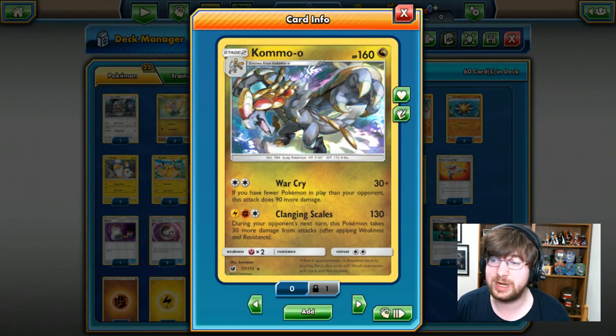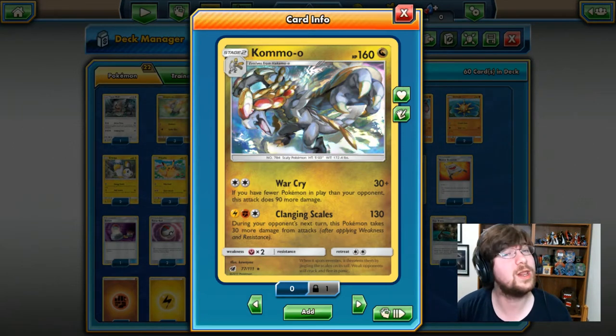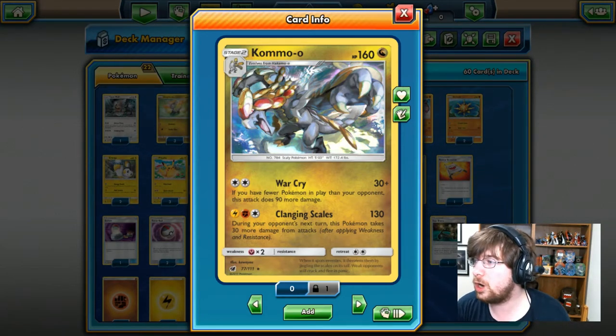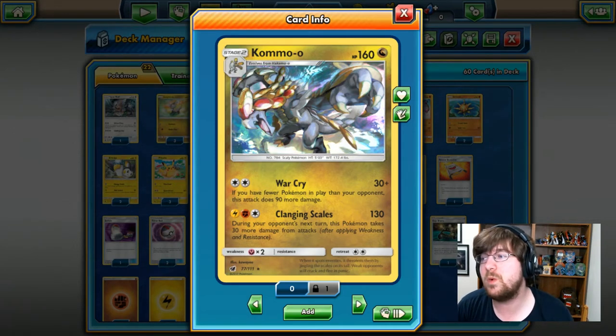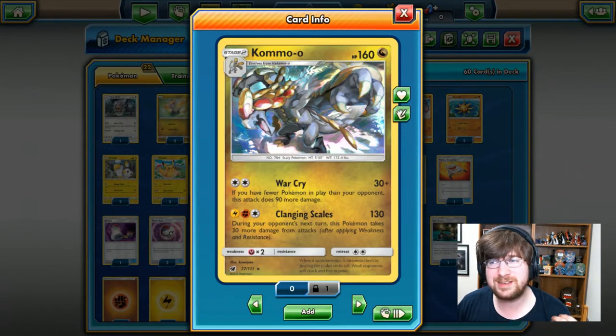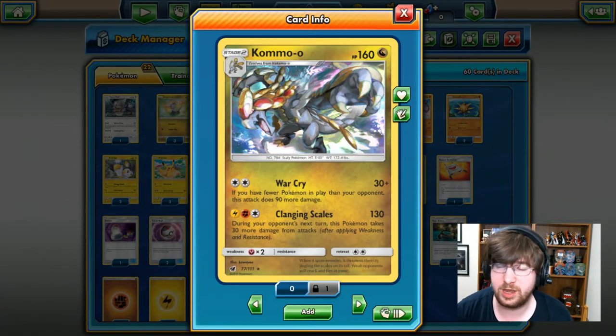At a guaranteed time, it's a 2-hit for 120, so I don't know if I like that too much. Then you have Clanging Scales — 1 colorless, 1 lightning, 1 fighting — 130 damage is what you're going to be getting, but you'll be taking 30 more damage from attacks from your opponent on the following turn. That makes this attack very, very risky, and you want to make sure your opponent cannot knock you out on the next turn before using Clanging Scales.